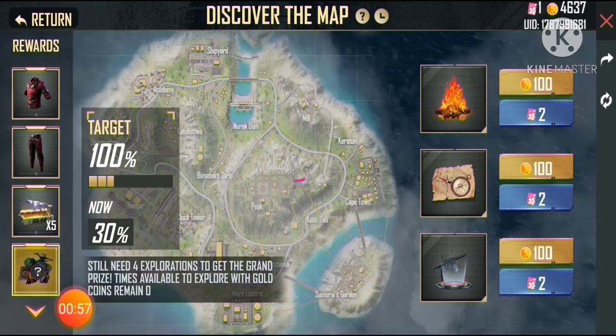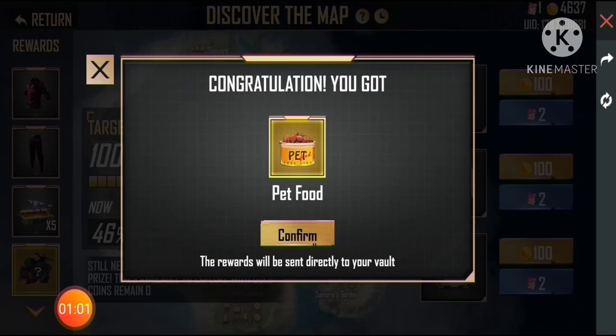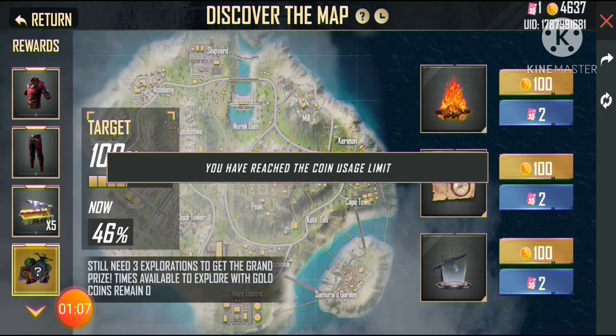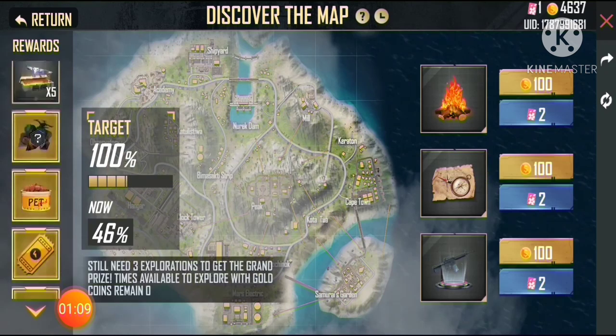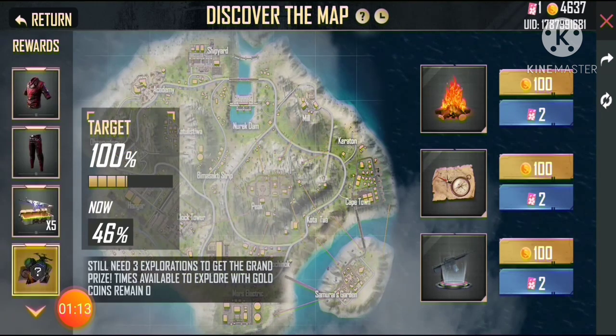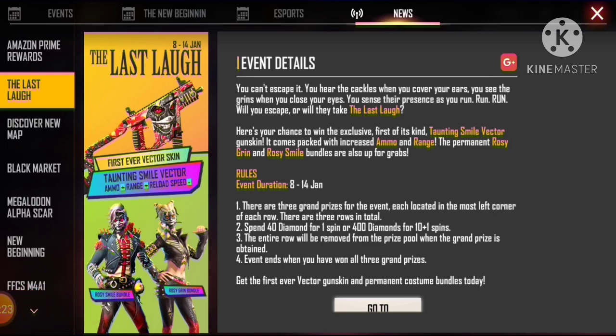If you don't have to use it, you can use the crates. You can use it as well. You can use it as a target. You can use it as well as the crates. Now we are going to use the vector.